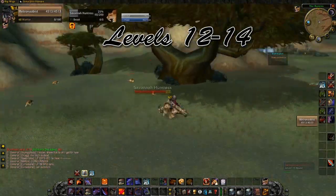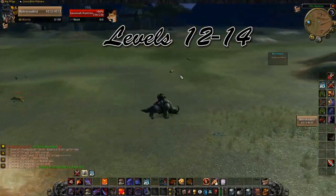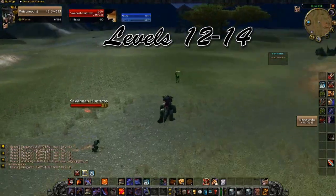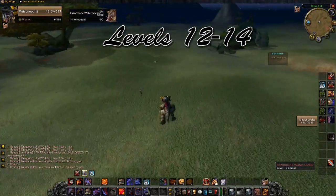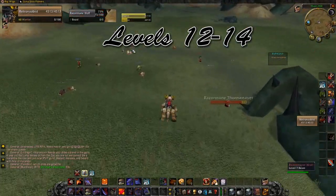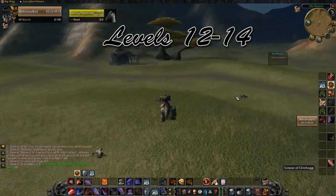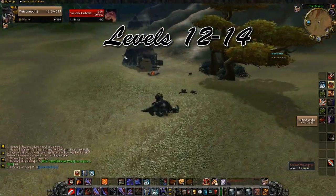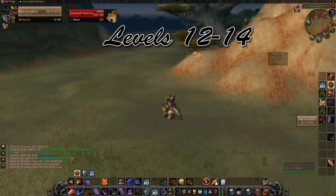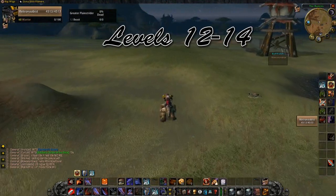Now we're in the Barrens. This first spot I'm going to show you is not going to be the best, especially on the Elysium PvP server, but if you can get these mobs they're incredibly high density and high value — they drop some nice grays. This is right outside of the Crossroads. On the new Elysium server there's going to be a lot of people here. Instead I'd suggest the area shown on the map — it's going to be a lot quieter, although you do see a few people in the video. That's still 10-plus mobs if they were all alive.